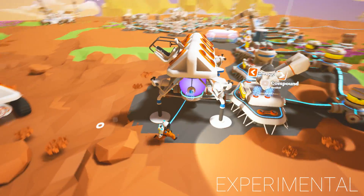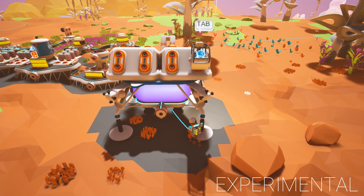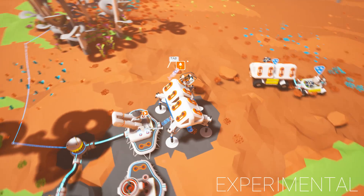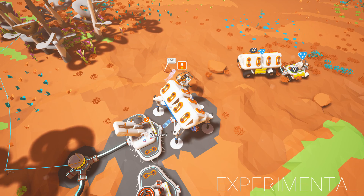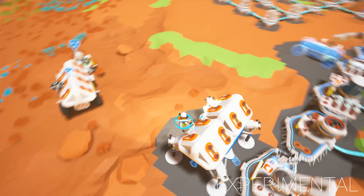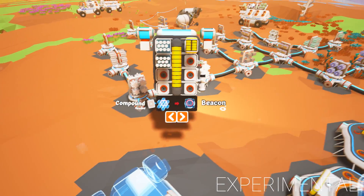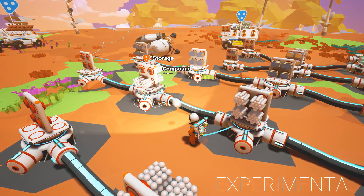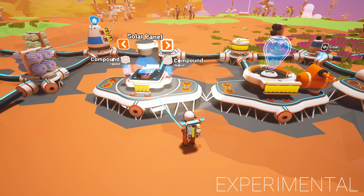Maybe we'll just go fly up and have a look. Can't fly - I saw the symbol and I thought it was going to let me fly, but it's not going to let me fly with that. That means we need to make a habitat. I hope the bug still isn't in the game where the habitats deploy on those things, because that would be annoying.